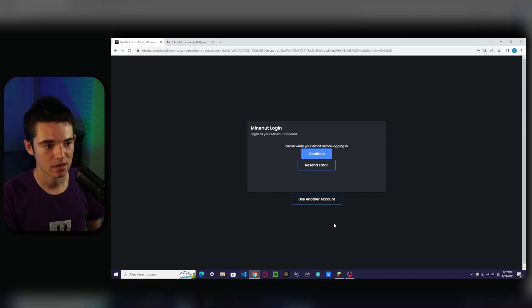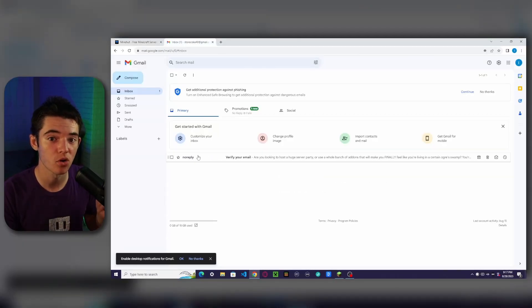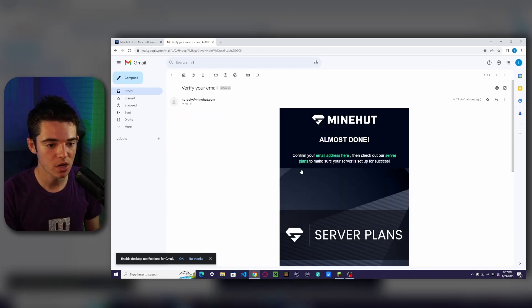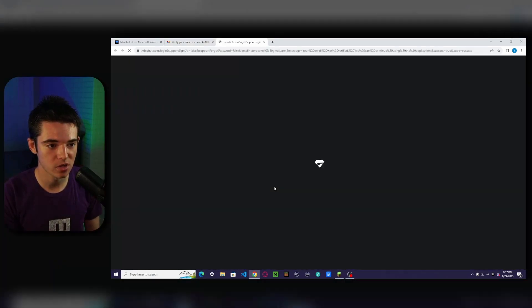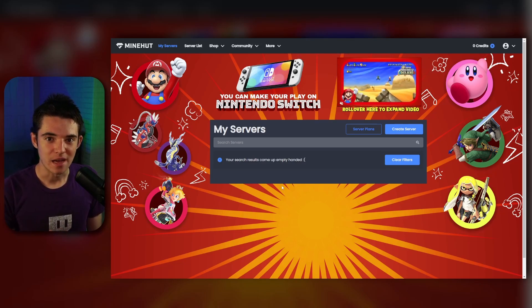Now we just need to verify it, so head over to your email. You should get an email — if you don't see it, check your spam or all mail folder. We want to click on 'confirm your email address.' And there we go, we're on Minehut.com.